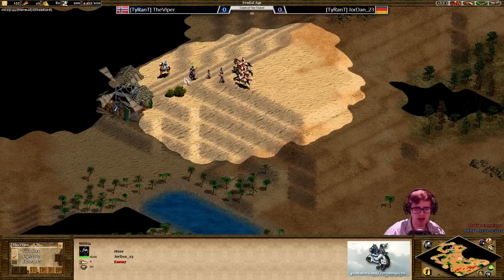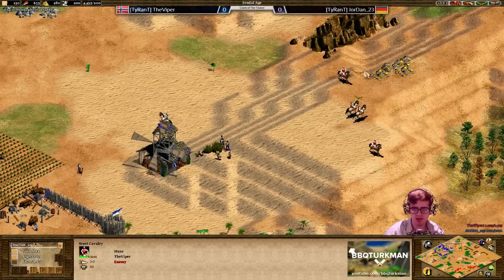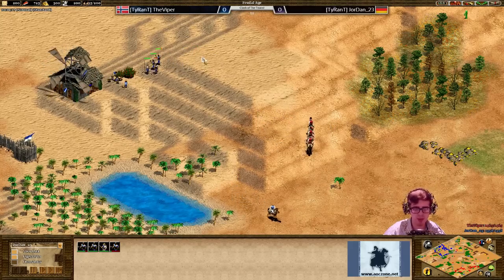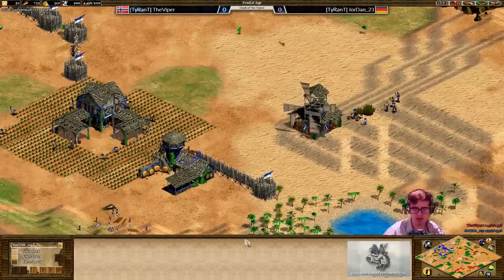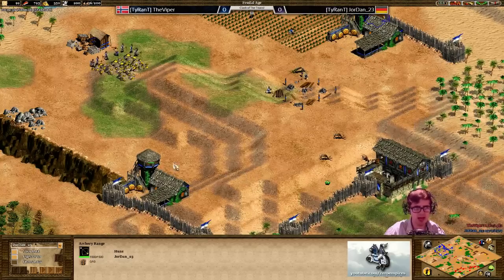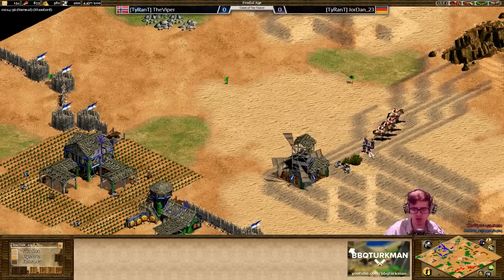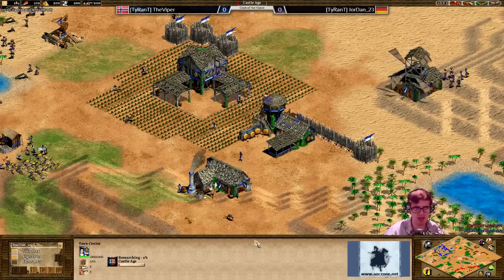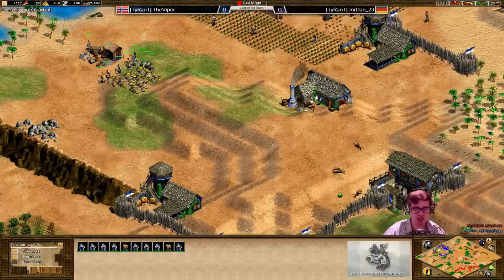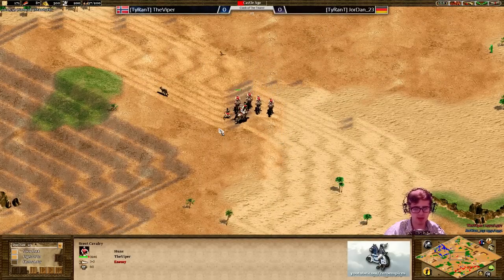Jordan is losing quite a bit of HP on that militia already, and he's bringing his villagers in to fight - not going to leave anything to chance. But Viper just hitting and running, keeping Jordan preoccupied, as Jordan brings over his spearman - that should be enough to keep Viper away for now. Two archery ranges and a blacksmith for Jordan now - that is expected. But no, he's going to be going up to the castle age first in a very interesting move. Of course drush fast castle is certainly a legit strategy, and Jordan managing to wall up so well is going to pull that one off very nicely.